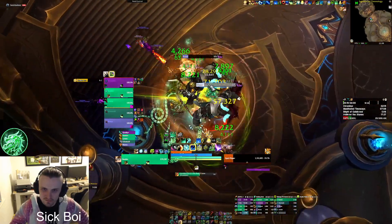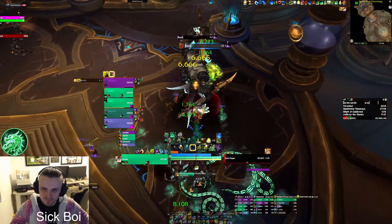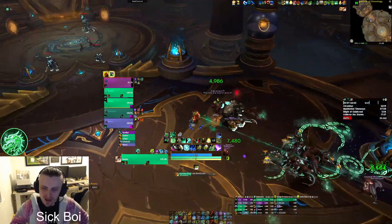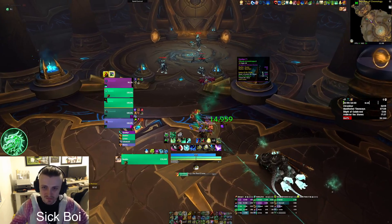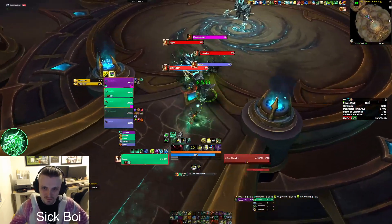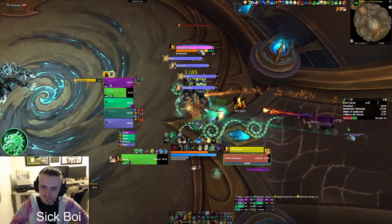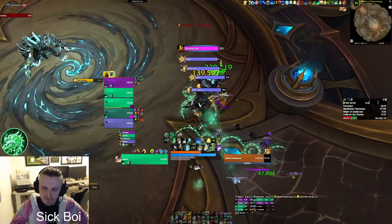I'm doing way more damage than I was yesterday. I got a good few upgrades from the raid. We'll see what tier you get — you'll be popping off. It looks like my tier uses Spinning Crane Kick though, and I haven't been using that basically at all, so I'm going to have to change my talents up a bit when I get the four-set.